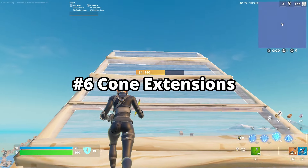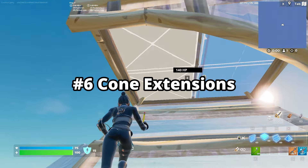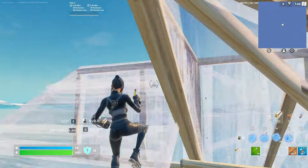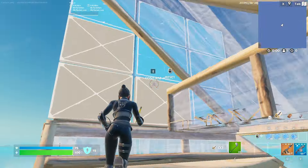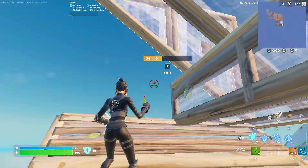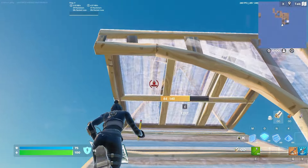Next are cone extensions. These are one of the best ways to transition into a different sequence and establish some distance between you and your opponent while elevating. Start with a triple edit up, then jump out of the edit, place a wall and two ramps outward with a cone and another wall on top. Edit through and repeat.